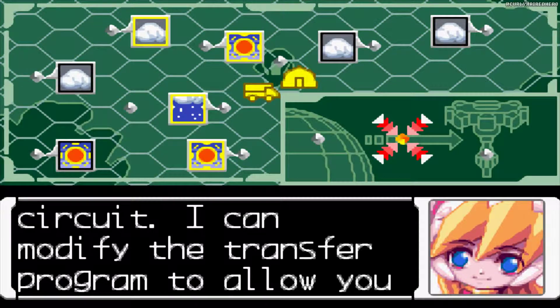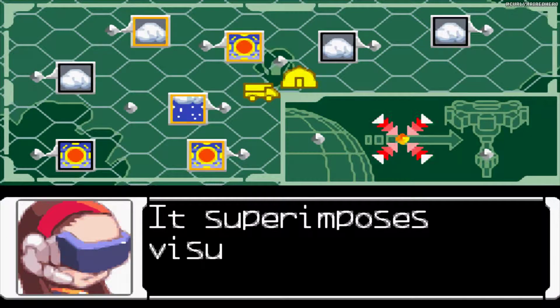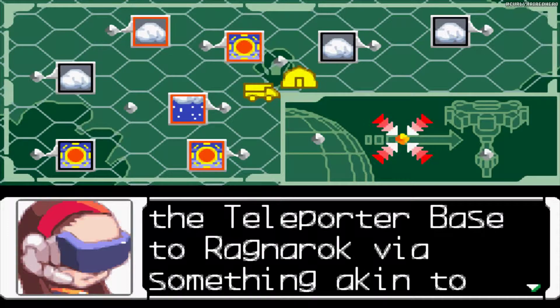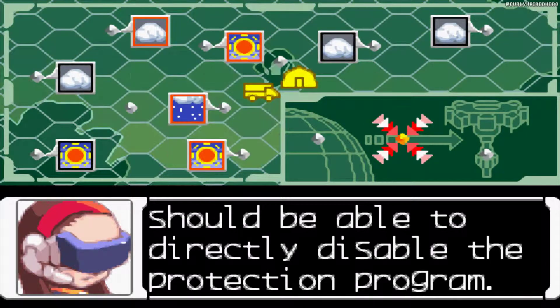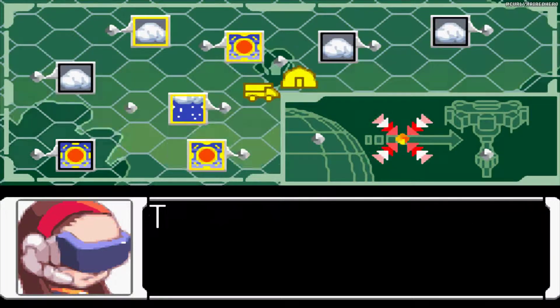I can modify the transfer program to allow you to move freely inside of the circuit. It superimposes visuals on the circuit so you can tell what's going on. That way you can navigate to the teleporter base to Ragnarok via something akin to cyberspace. If you head towards the end of the circuit, you should be able to directly disable the protection program. With that out of the way, you should be able to finish transferring over.